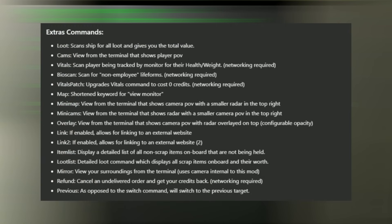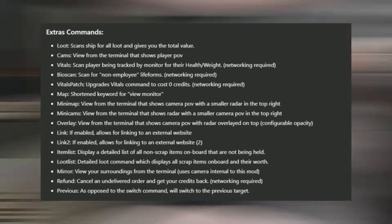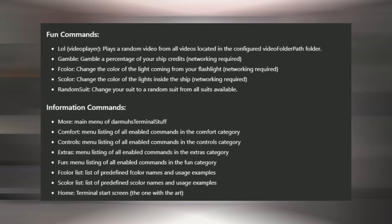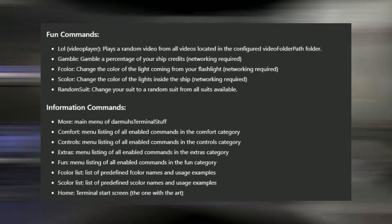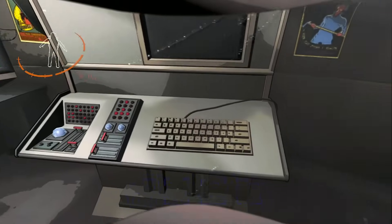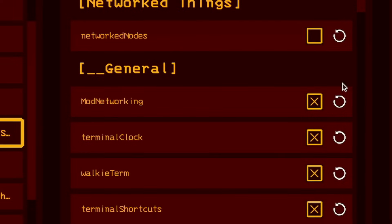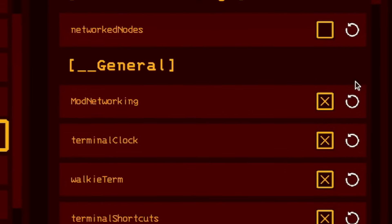We also have extra commands that allow you to type loot to scan all map value on the ship, link which allows you to open other websites on the internet in the terminal, and refund which allows you to get a refund from your previous purchase if you change your mind. There are also fun ones like LOL that plays a random video you've placed inside the game's folder, F color to change the colors of your flashlight, and MORE to head to the main menu of this mod for more features. You can make this mod client-sided if you disable mod networking in the config menu, but keep in mind that this disables some commands that require it to be on.